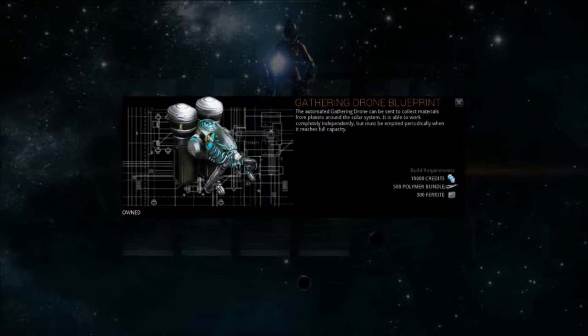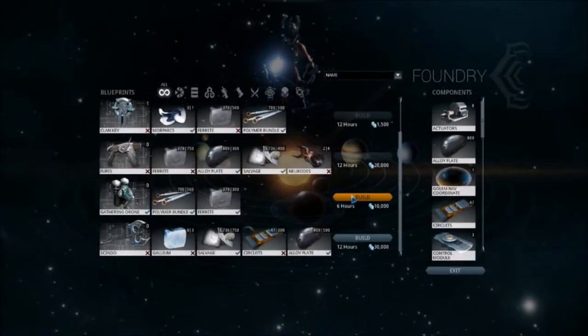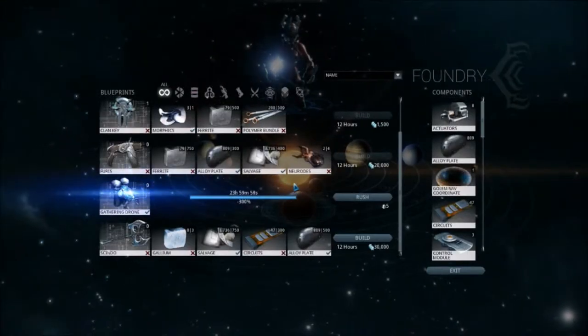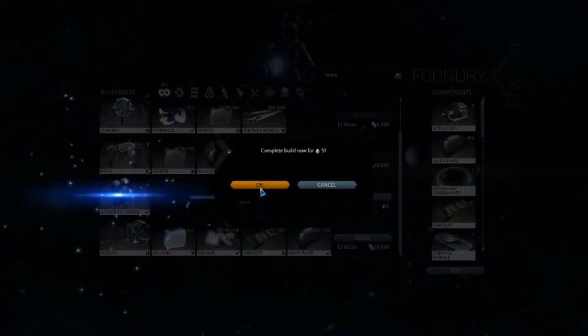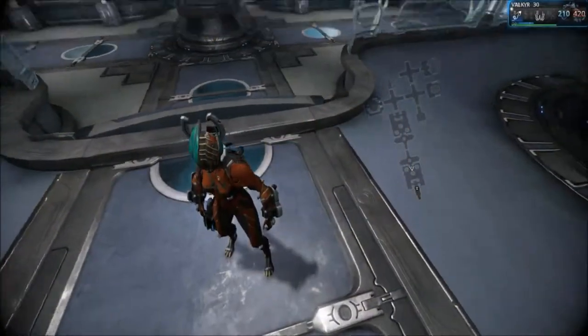There's also a resource drone, which I saw being polished. You can craft this drone and deploy it on the star chart to harvest resources for you while you're not playing. You come back and there's a bit of risk/reward — deploying it in more lucrative areas means there's a chance it gets damaged and you might have to rebuild it.